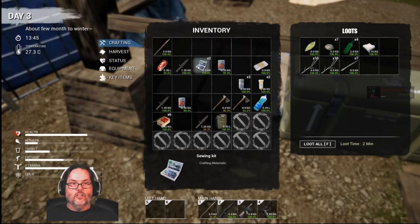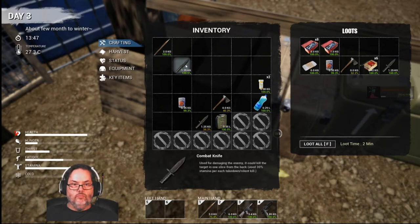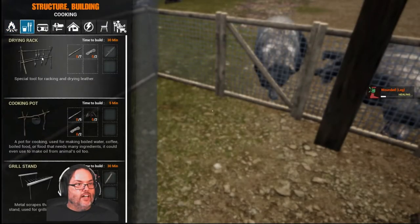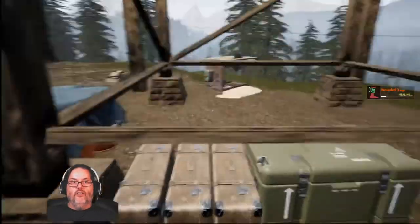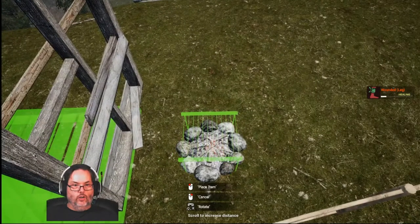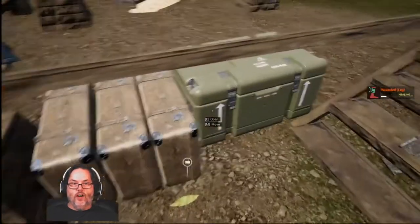I'm just going to ditch some of this, trying to make some room. I'll need a bandage here in a bit. I don't need the extra shells, I've already got a knife, don't need the meds. While I'm thinking about it, I'm going to need four metals and one component. This actually makes a nice little storage area right underneath there. Let's build a grill stand over it — oh, I need a tool, I need a hammer. I should have left a hammer out here. There it is right there.